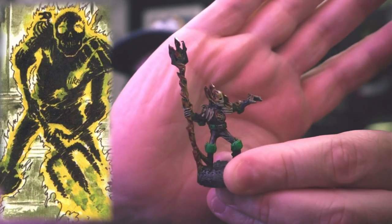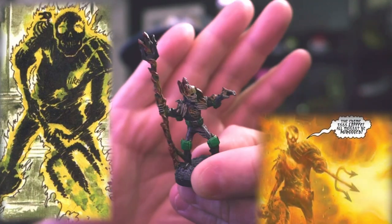Hey everybody, welcome to Adventures with Peps. It's me, it's Peps, this week on Let's Paint. We are painting Judge Fire. He is one of the dark judges, one of the original four. He is covered in flames, which symbolise his need for conquest. He's probably the most aggressive out of the four.